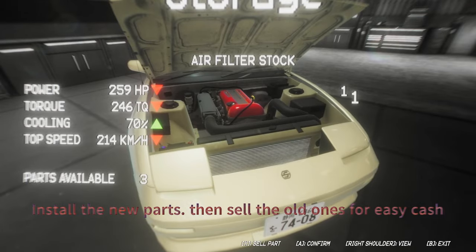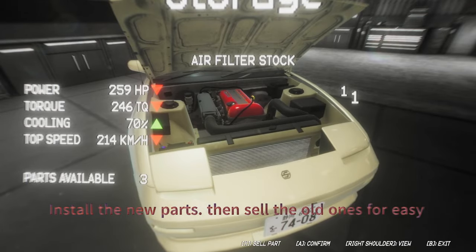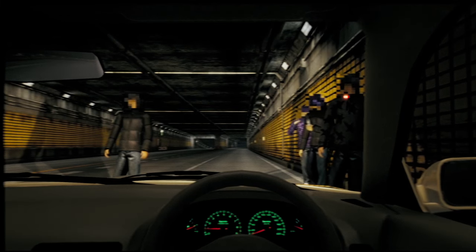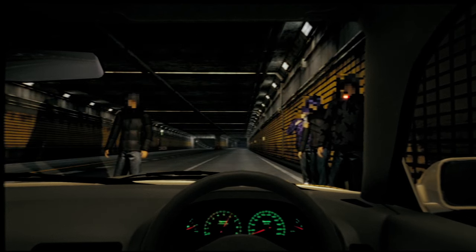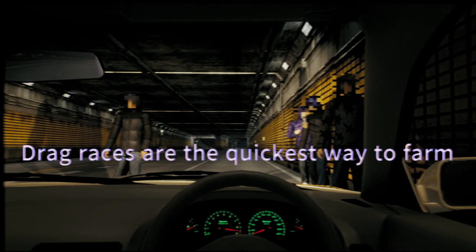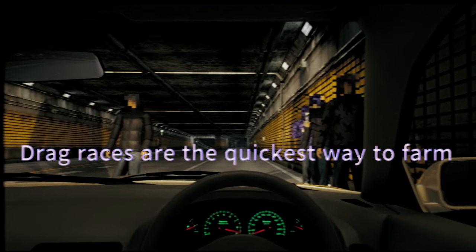Walk up to the car, press A, install the new parts. You can sell the old parts — go over to the part you bought, press A, sell with X, and there you go. Go back to Tatsumi and try and find a drag race like this one, for example.